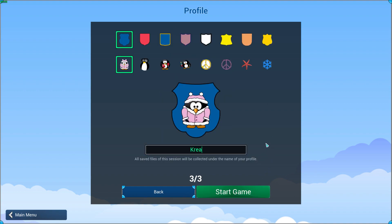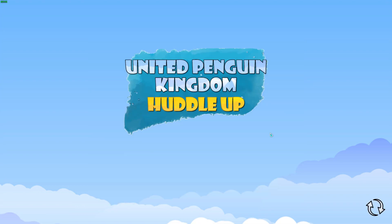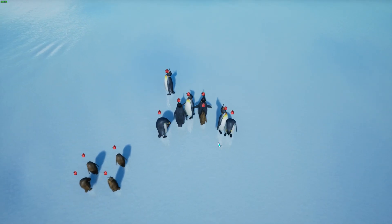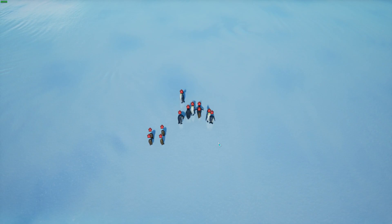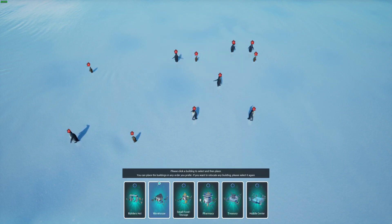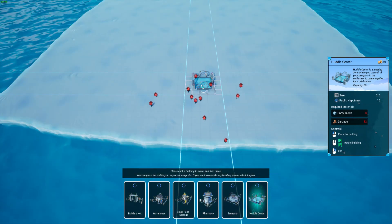Let me just give myself a name. Okay, start the game. I have no idea what we're supposed to do — I played the tutorial but the tutorial pretty much gives you everything. This is a great area to start a new settlement. First you should place initial buildings. Builder's hut, warehouse — I'd like the huddling center. Let me zoom out a bit.